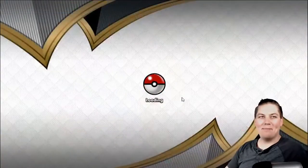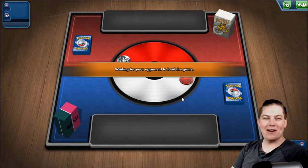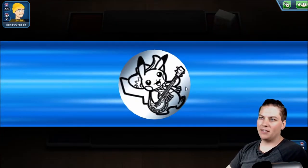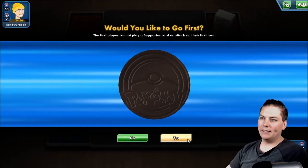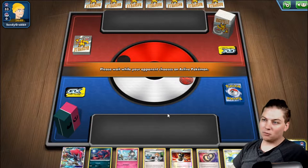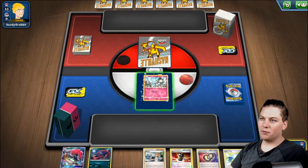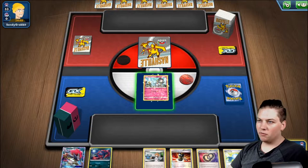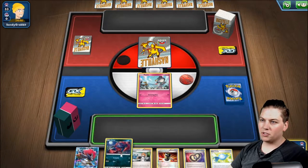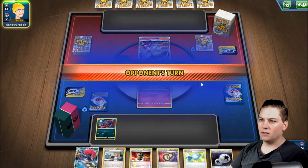We are back with the top eight of this old retro format. I am so excited to be here. I was very happy that the deck performed five and one over the course of the first six rounds. Now into top cut, we get to go first, which is great. We open a Ralts, which is very nice. We have a Bridget on turn one — I am just loving this setup. We'll go Ralts first because that can hopefully prevent a knockout in the future. Then we bench a Zerua and go pass-pass to open the game.